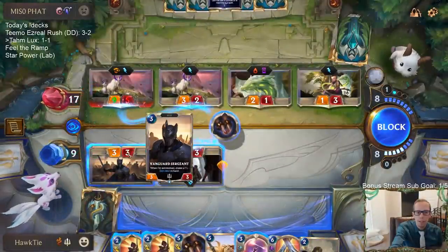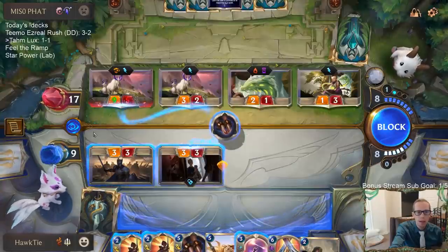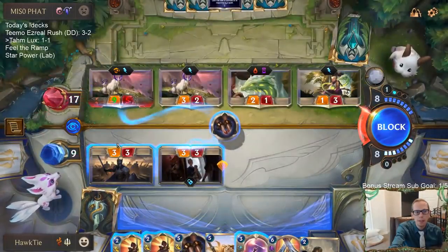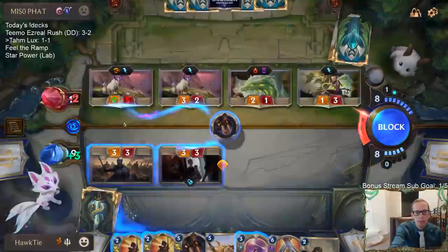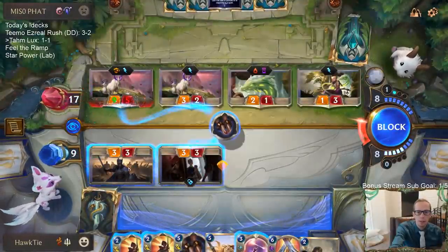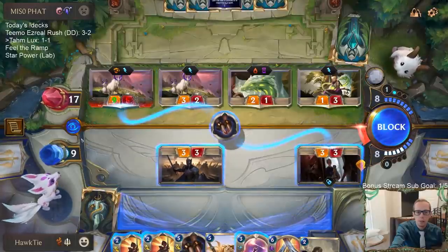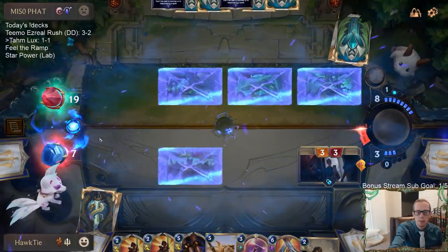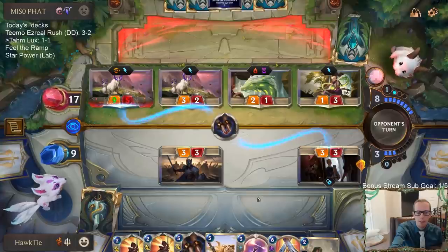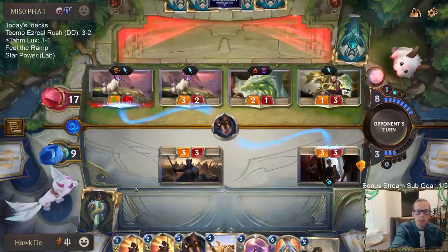The reason to block the goat is because it kills me if they have Deny. But if they do have Deny, I guess we die anyway — we take exactly lethal. I trust my instincts. If they have another Deny, we lose. If they have a Bastion, we can break that up with Single Combat.